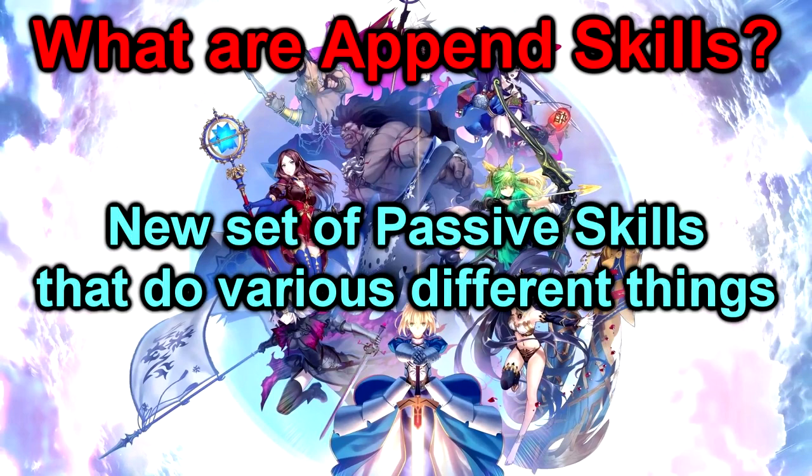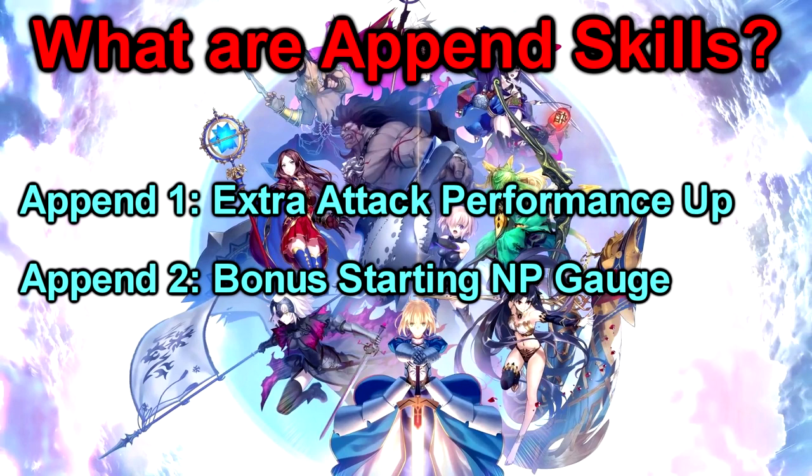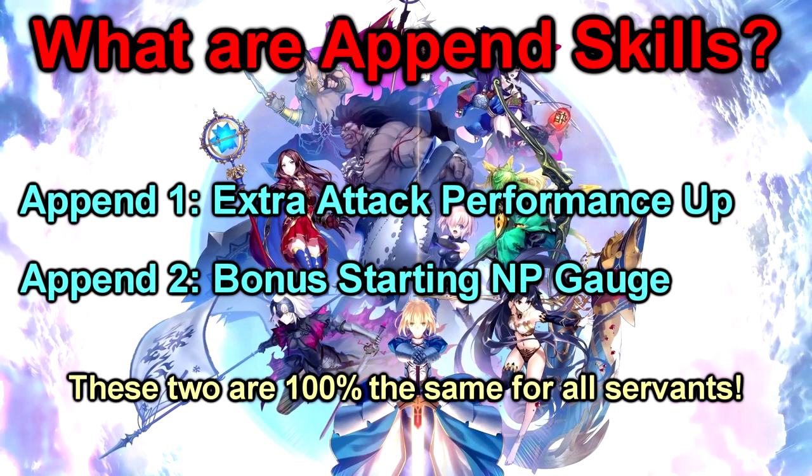Append skills are a new set of passive skills that every servant can unlock if you meet the coin requirements. The first append skill is an extra attack performance boost, meaning it will increase the damage it does and the gains your servant receives from it. The second append skill is starting MP gauge your servant will have when the battle begins, very much like starting MP gauge that a lot of craft essences provide, and it is also stackable with those effects. Those first two append skills are universally the same for every servant in the game, which simplifies this a lot. Obviously there will still be questions as to what priority there should be for unlocking append skills, but I'll address that stuff later.